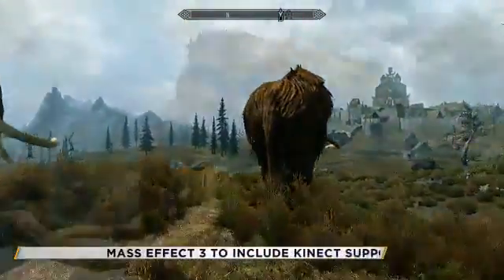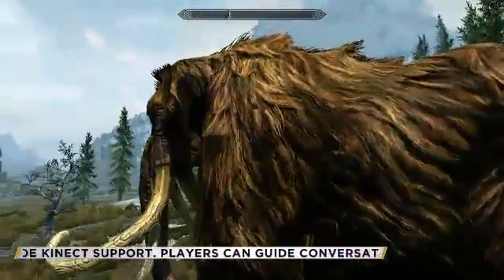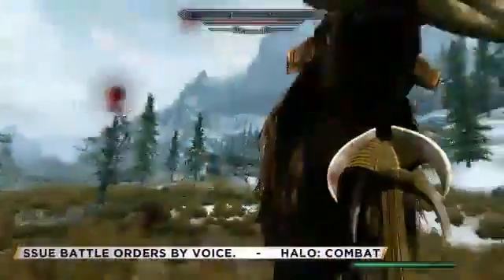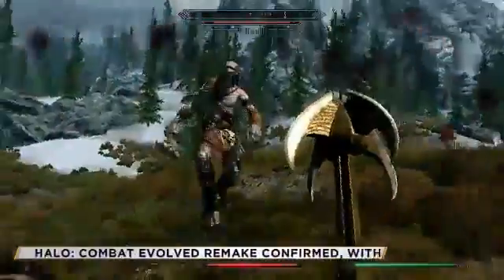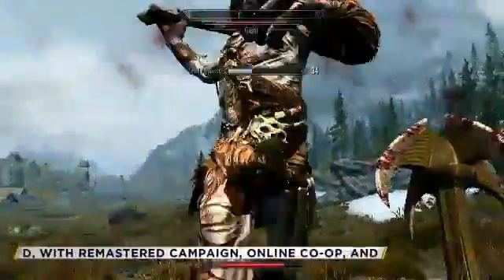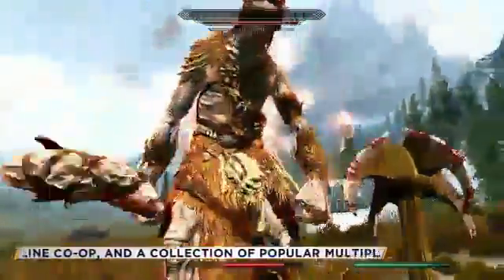Here we're out in the tundra, which is the wide-open grasslands in the middle of Skyrim. This is a brand new engine — the Creation Engine, built just for this game. The mammoths and a lot of these creatures are peaceful unless you mess with them. You can also breathe fire like the dragons — that's one of the shouts I'm going to use. Dragon breath.